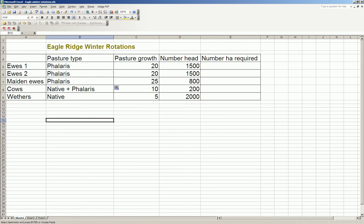The next step is to determine your mobs. I've got my mobs listed here - two ewe mobs, a maiden ewe mob, my cows, and my wethers.